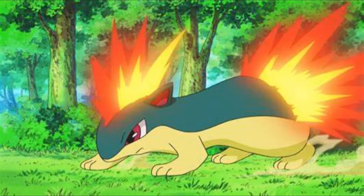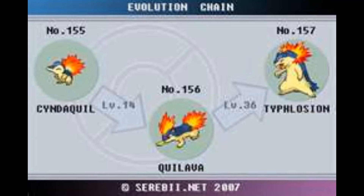Now for his evolutions: it starts with Cyndaquil, which evolves at level 14 to Quilava. Quilava then evolves to Typhlosion at level 36. Pretty simple really.